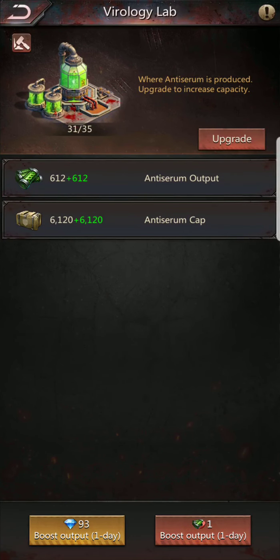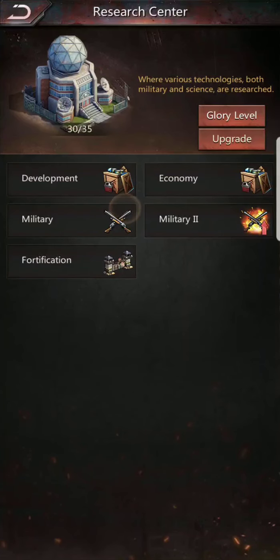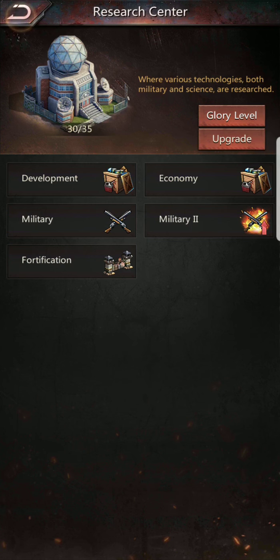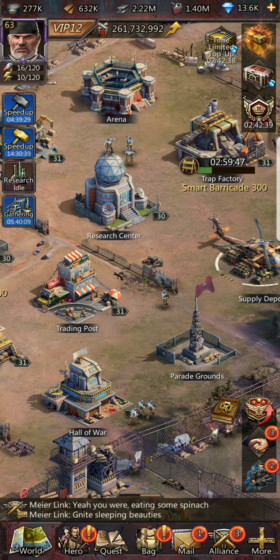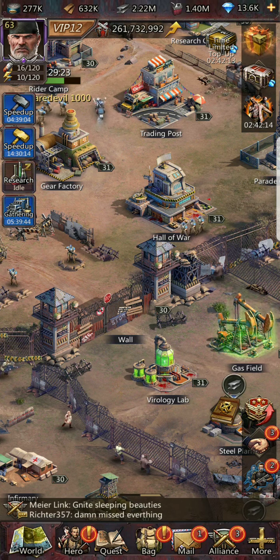You will always need one virology lab because you need it to upgrade your research center. As you can see, upgrading the research center requires the virology lab, and without raising your research center you'll be blocked from increasing your headquarters level. Don't think you can leave it behind — it will prevent your growth.